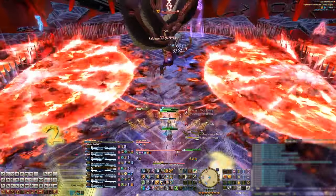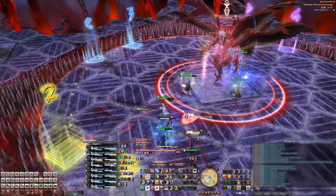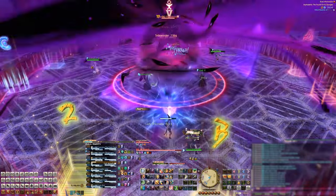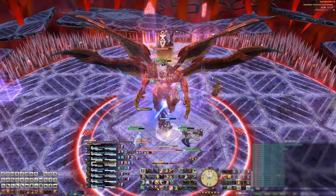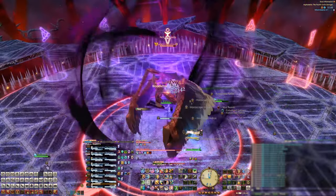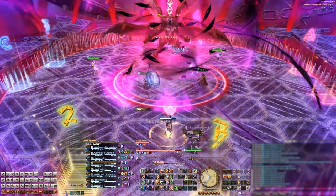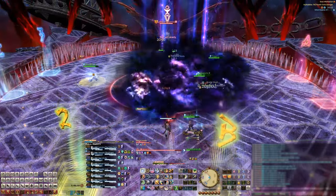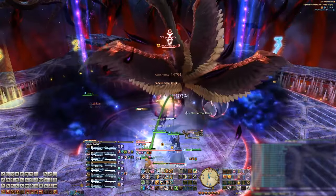After those AoEs go off, the next mechanic will be the main tank buster for this fight. The boss will cast either Near Sight or Far Sight. These tank busters both hit the tanks at the same time, are medium-sized AoEs so the tanks can't stack together, and are baited by distance — hence the near and far. If he casts Near Sight, the tanks will want to be closer to the boss while the party is far away. If he casts Far Sight, the tanks should be the furthest away while the party stacks underneath.